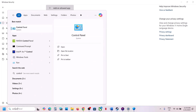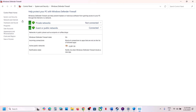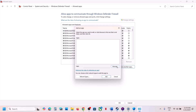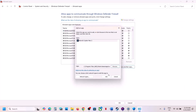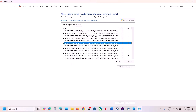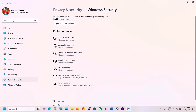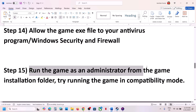Then type 'control panel' in the Windows search box, go to Control Panel, click System and Security, click Windows Defender Firewall, click 'Allow an app or feature through Windows Defender Firewall', click Change Settings, click 'Allow another app', click Browse, go to the game installation folder, select the game exe file, click Open, then click Add. Once the game is added, launch the game and check.